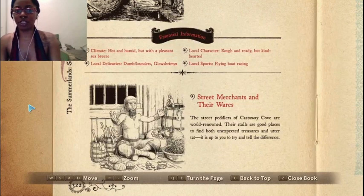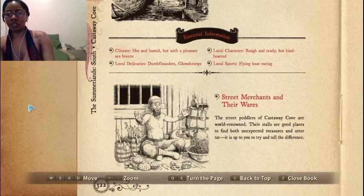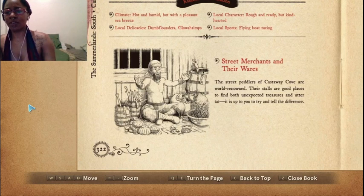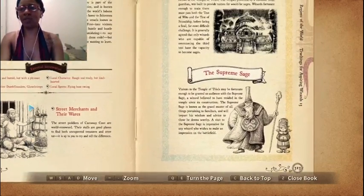Essential information: Climate — hot and humid, but with a pleasant breeze. Local delicacies — dumb flounders, glow shrimps. Local character — rough and ready, but kind-hearted. Local sports — flying boat racing. The street peddlers of Castaway Cove are world-renowned; their stalls are good places to find both unexpected treasures and utter tat. It is a cool place, I really like it. I wish it was bigger, but it's cool.